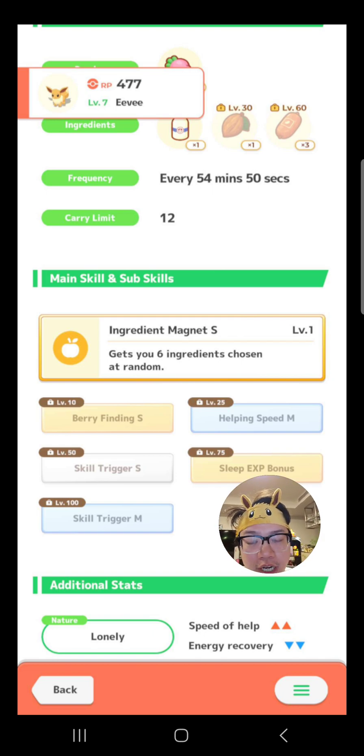There is a problem: Jolteon isn't a berry specialist. It only looks like one because of Berry Finding S on this Eevee. That means, hypothetically, if your Raichu had Berry Finding S, it would be x3 berry — it would be even faster and farm even more than this Jolteon. So if you had really good Raichus, which are fairly common to catch, why do you need a Jolteon? There's enough competition and good alternative options making Jolteon not as needed.